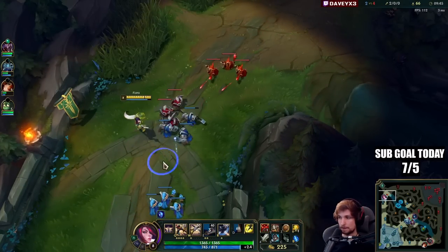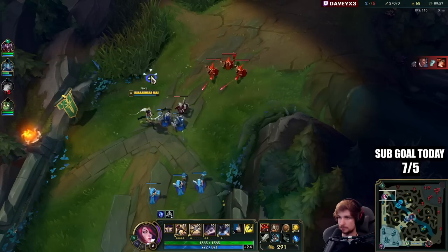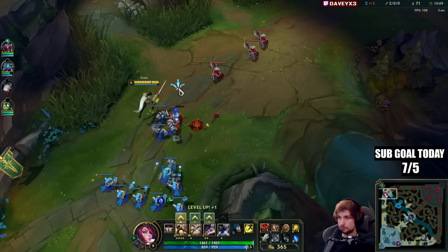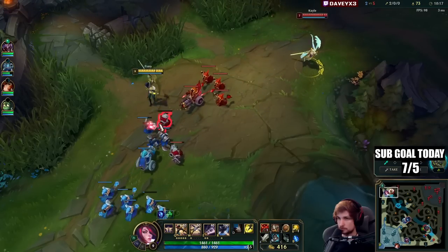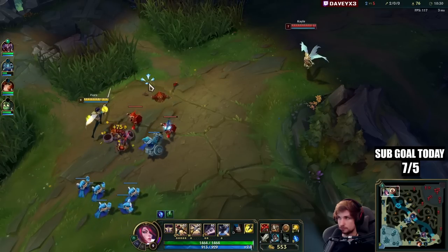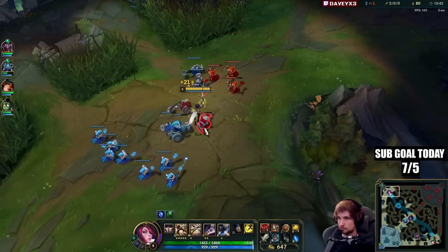Now we hold the wave again, just waiting for Kale to walk up. She's definitely buying items at the moment. Kale becomes a problem when she reaches the Recurve Bow — that's one of her first power spikes — but she doesn't have that yet. Don't have to worry about Kha'Zix currently because he's on Drake. Now we shove because the wave is massive.